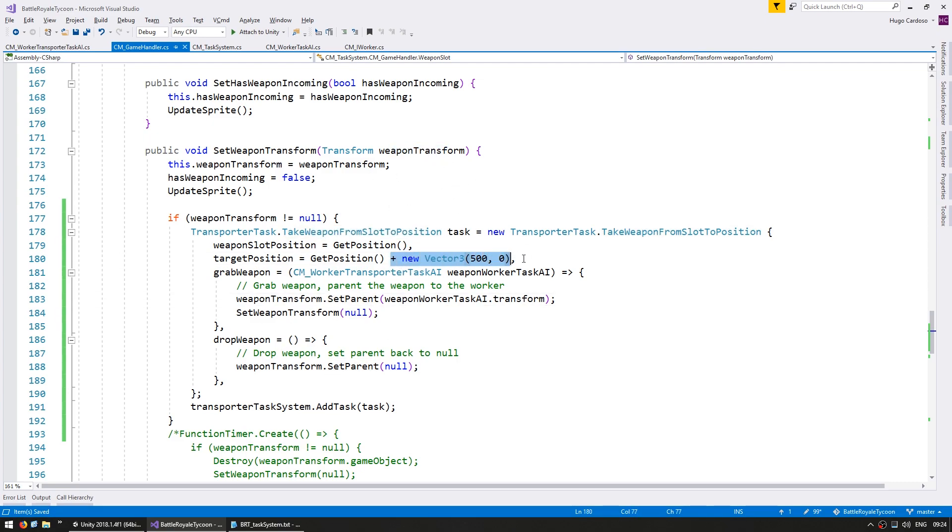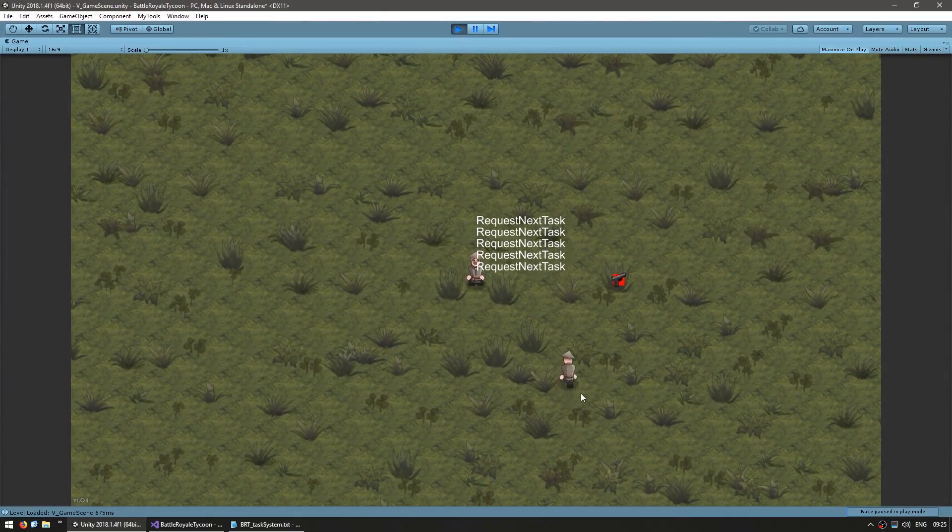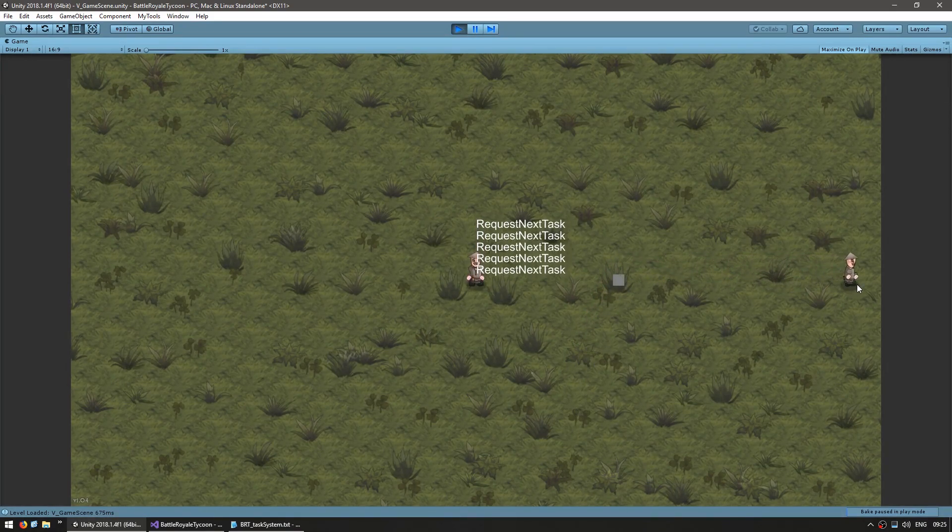We should now be correctly adding a task to take the weapon away whenever a weapon is added. When you call this without null, that means something has been added to the weapon slot and we create a task to take it and send it away - somewhere to the right - adding it to the transport task system. The transporter worker is the one listening to that transporter task system. There's the second worker - he's going there, he grabs it, you can see it's now empty and he's taking it away.